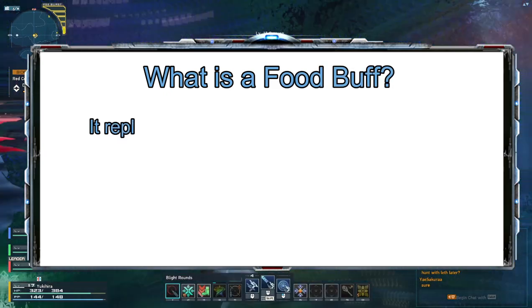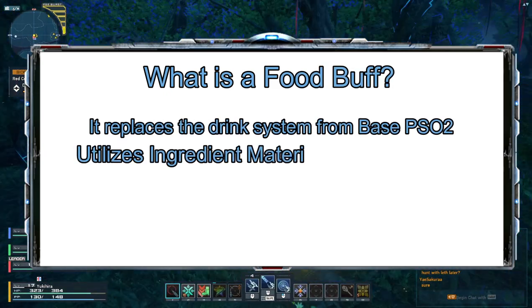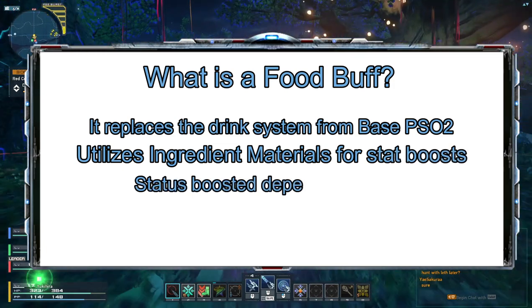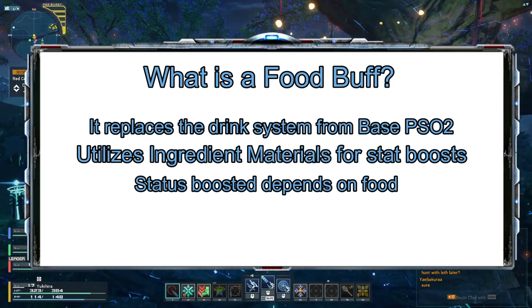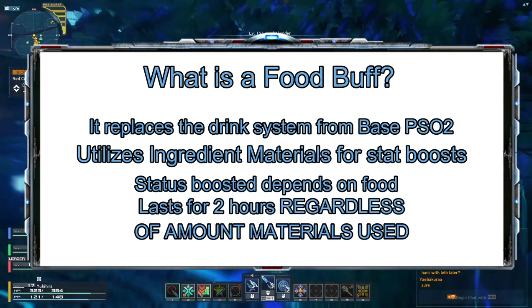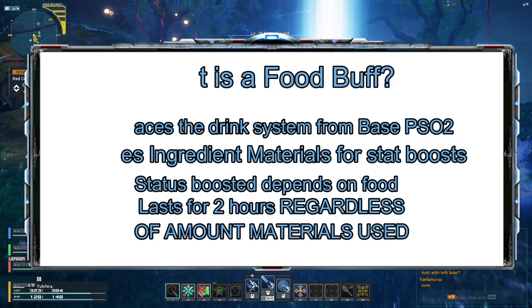So what's a food buff? A food buff is a system unique to PSO2 NGS where you use different ingredients in order to give you a certain stat boost. These stat boosts will depend on what materials you use and depending on the amount that you use. They last for two hours, no matter how many ingredients you have used. So if you're just doing this for the daily, just put one ingredient and it'll still last the same.